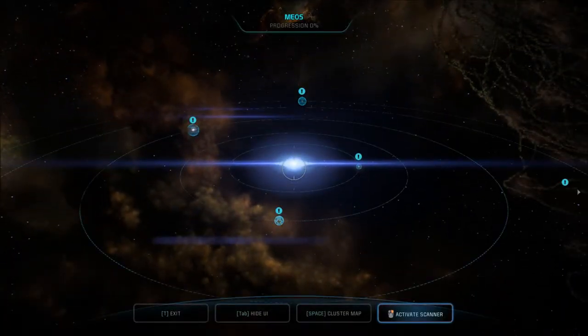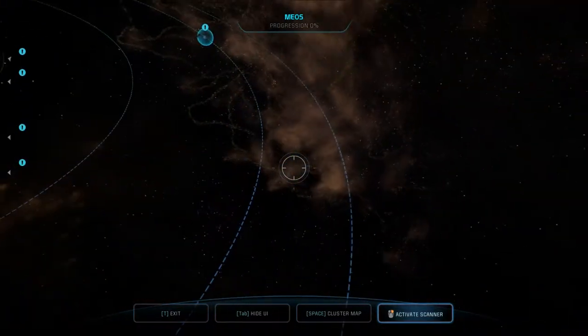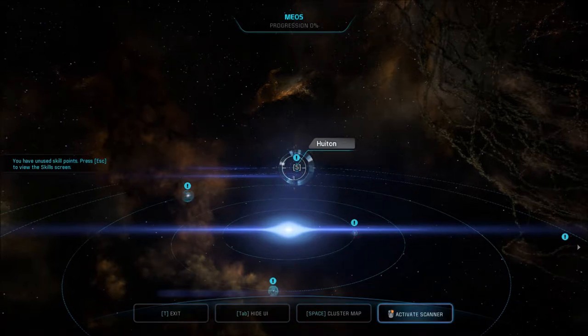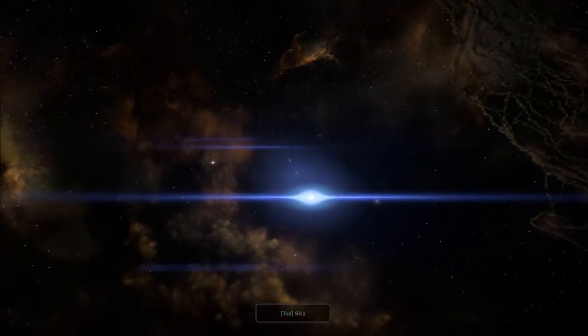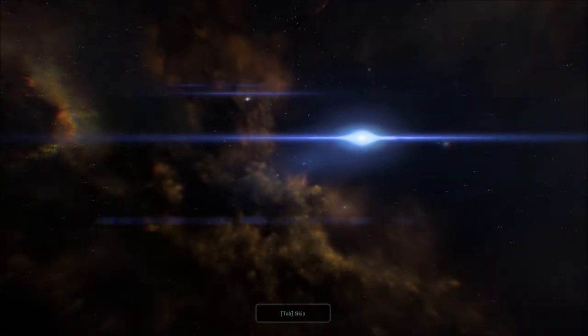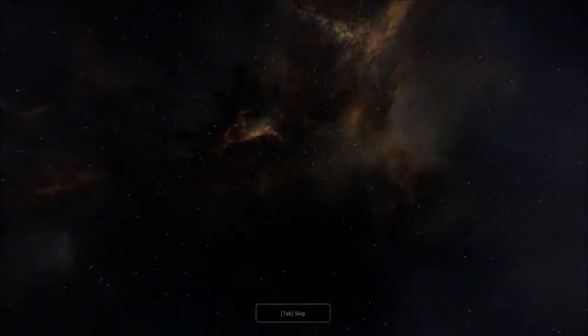Is there danger here? Anomaly detected. Alright, let's start from the furthest planet out. This is a Mios system — and Huiton? Is that how you say it? Check out all these planets and see what there is to see.